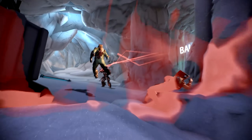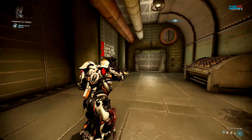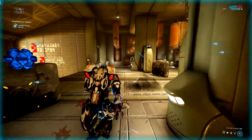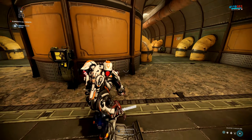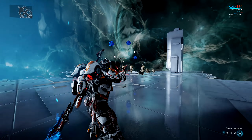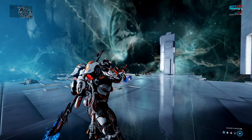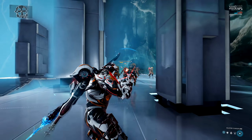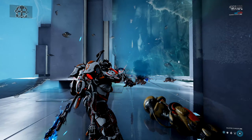Hildryn's first ability is Balefire, where she pulls out an exalted weapon essentially like a static arc. It's a full exalted weapon like Mesa's Peacemakers, so it can be modded separately in the arsenal screen. It does pure electricity damage with 500 damage per shot when tapped, or you can charge it up to 2 seconds to double the damage. Each shot has a 3-meter splash radius. The base stats aren't great — 5% crit chance, 1.5x crit multiplier, 10% status chance — but it can do serious damage.